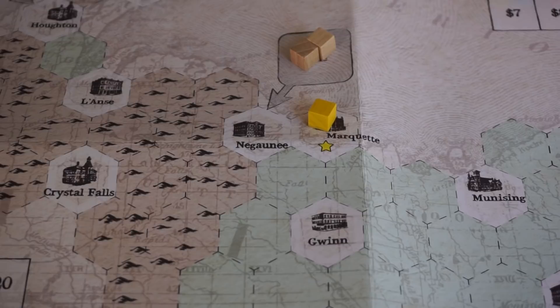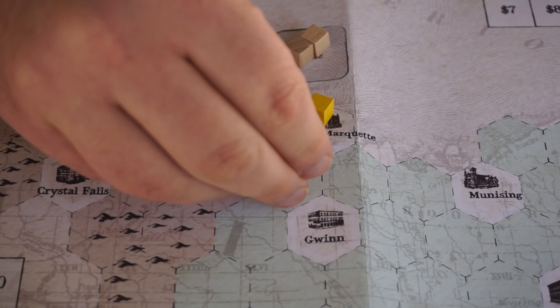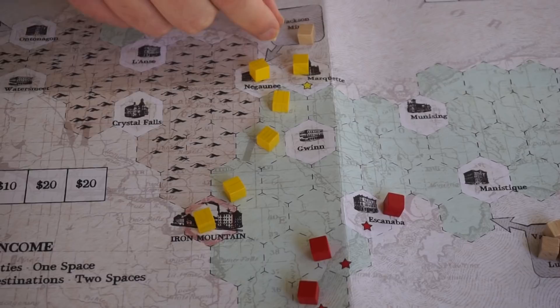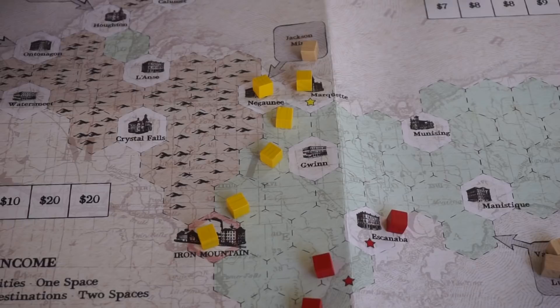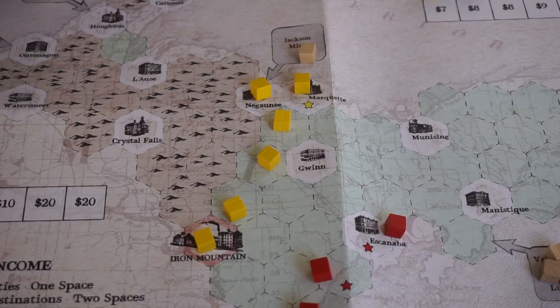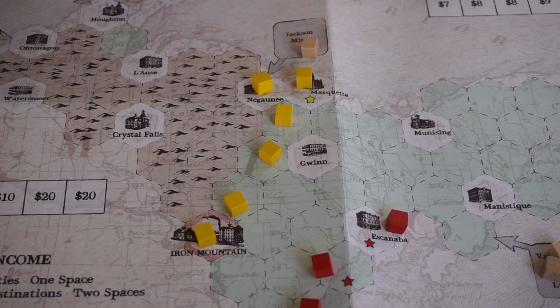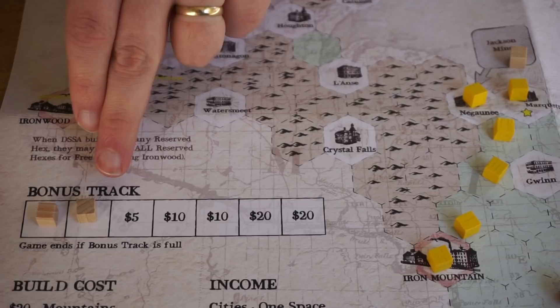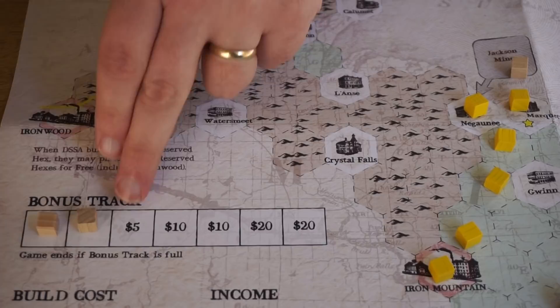When you operate, the first thing you do is deliver. For example, the DSSA connected to the Jackson Mine can do a delivery by going from there to a destination — the one with the red outline. When they make a delivery, their stock value goes up, the Jackson Mine pays out to its owner, and the same amount is paid to the treasury of the company making the delivery. The cubes go over on the bonus track.